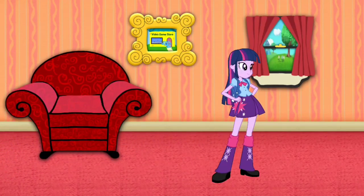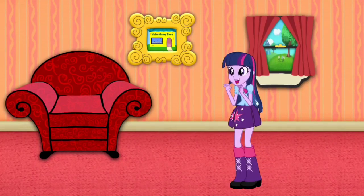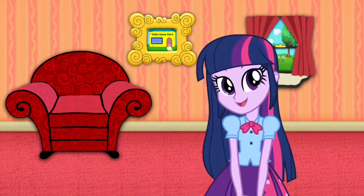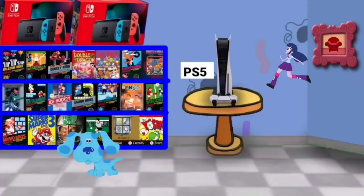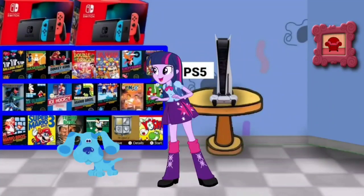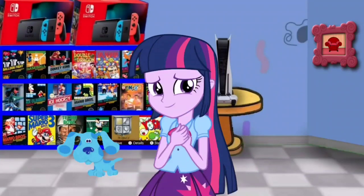Blue, where are you? Blue Skidoo! Blue did Skidoo right into that store. Hey, it's the video game store. Do you think we can buy some video games here? Great, let's go too. Blue Skidoo, we can too! Wow! We're inside the video game store. Look at all these video games. Let's go look around.